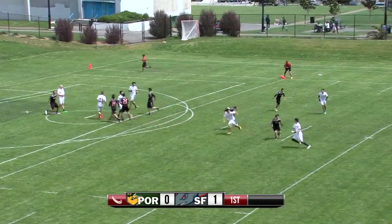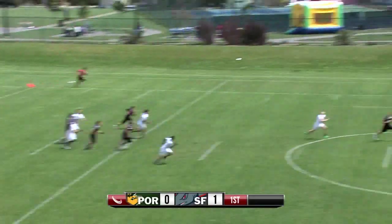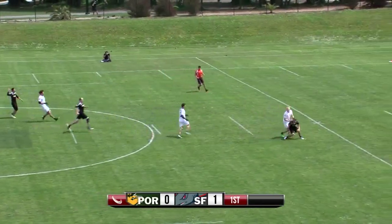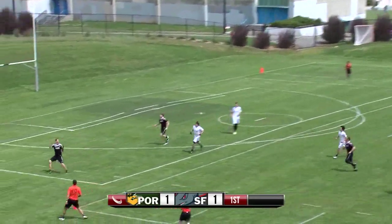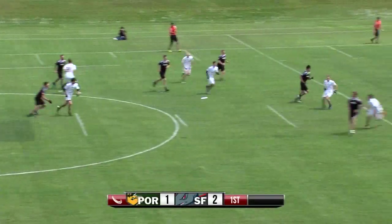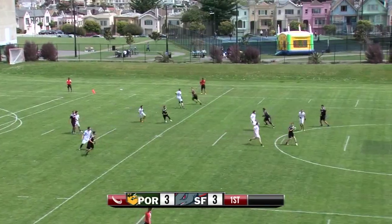Burden again back to Norton, looking for Burden again — nice layout, grab line. San Francisco's in a vertical stack, he hucks it. Up here comes a defender — oh, what a great defensive grab! A beautiful backhand break for the score. What a great throw, releases to Taylor — backhand floats up, plenty of time in the layout.